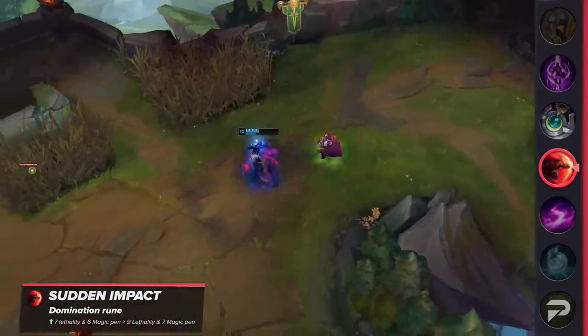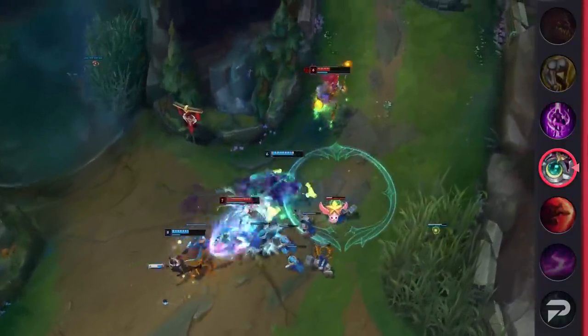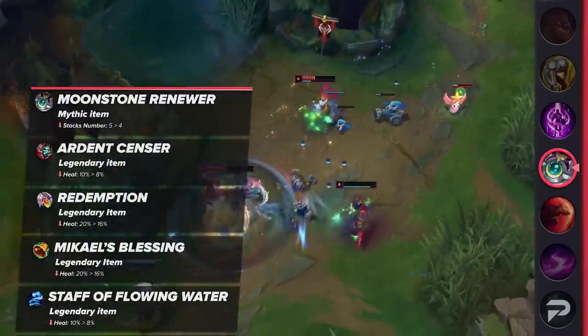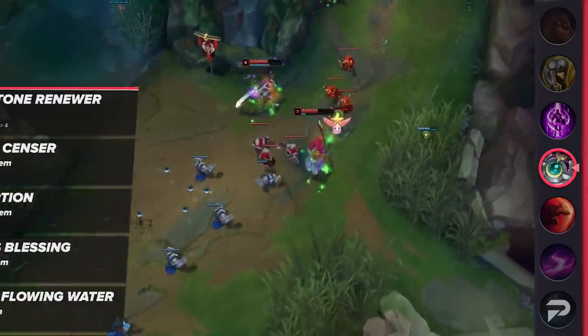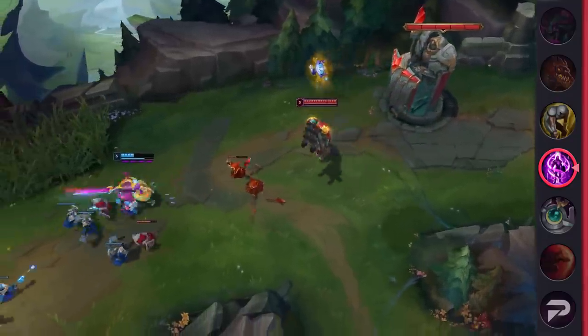Another big area Riot is targeting this patch is the free healing and shielding power that enchanters get from their items. They've been a super dominant class of champions for quite a while, so this is definitely welcome. Across the board, all healing and shielding power on items has been cut by 20%. Something else that makes scaling picks safe in lane are the summoner spells they pair with. Teleport and Exhaust are a little bit too handholdy, helping to bail players out of mistakes too easily.